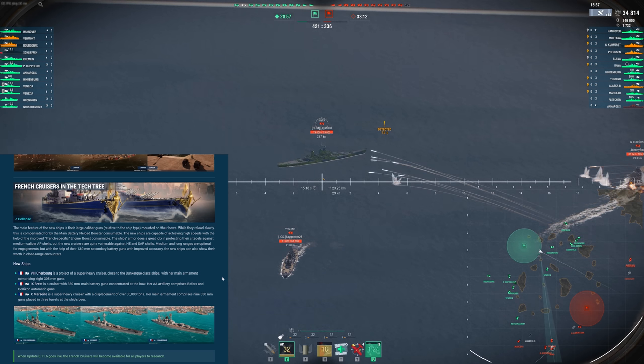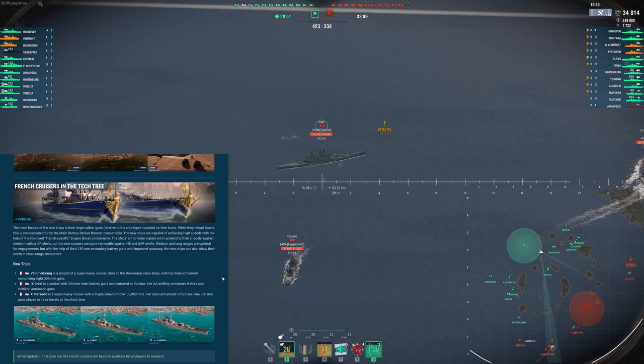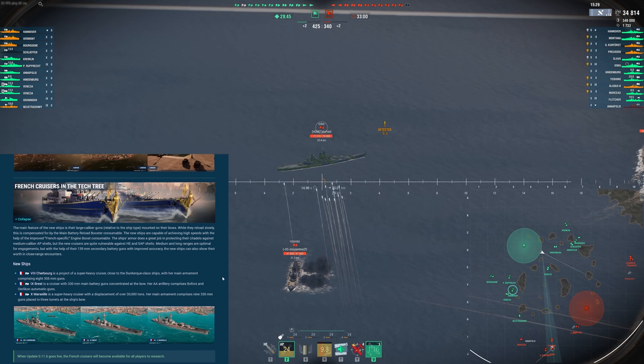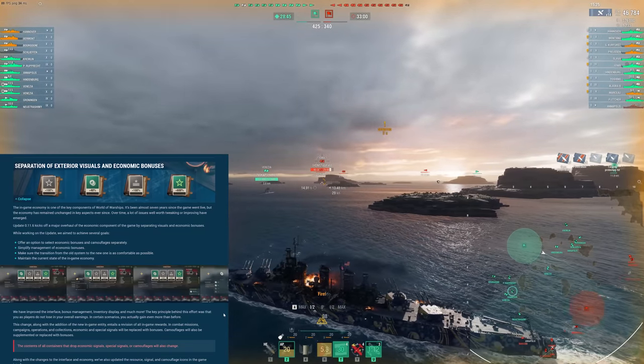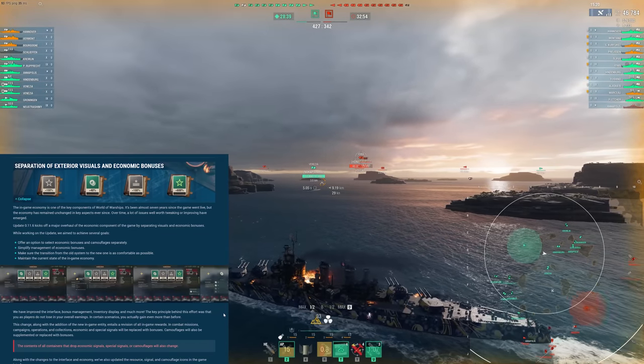I very much am not a fan of the Cherberg so far. Hopefully the tier 9 is a little better, and let's just not mention the Italian DDs for now — I haven't played them at all since I got the tier 8, tried it for a bit and then dropped them. And here we finally get to the biggest change with this update: the separation of exterior visuals and economic bonuses.